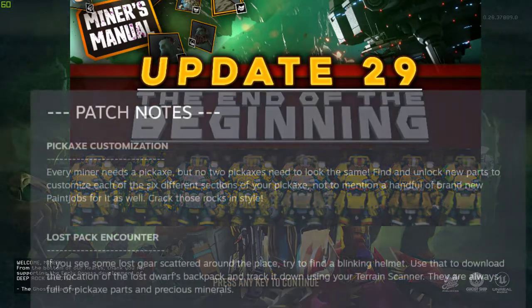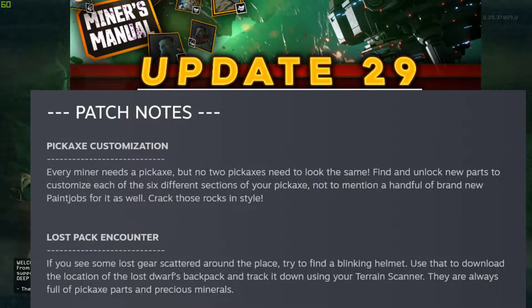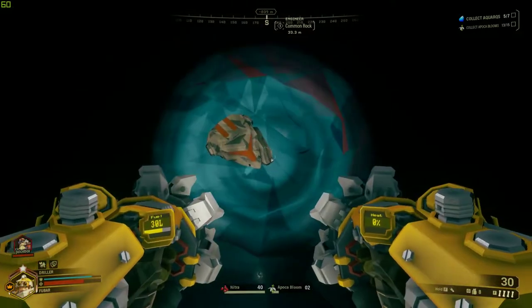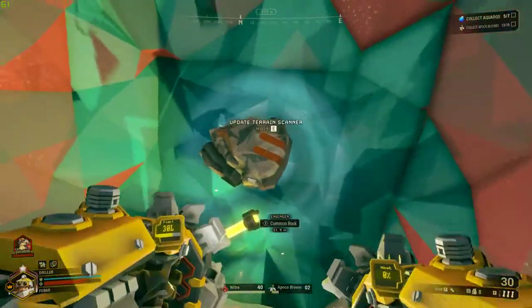In the patch notes it says if you see some lost gear scattered around the place, try to find a blinking helmet. Use that to download the location of the Lost Dwarf's backpack and track it down using your terrain scanner. They're always full of pickaxe parts and precious materials. While you're in the mission, you just want to keep your ears open for a beeping sound very similar to the battery packs for the cargo crates.